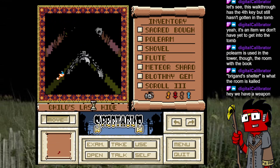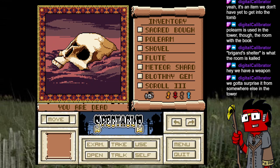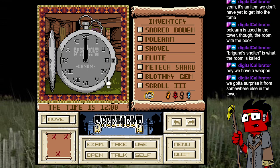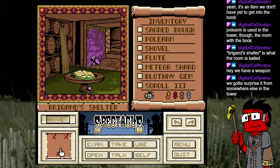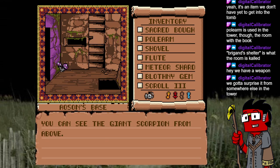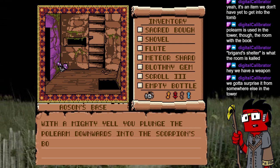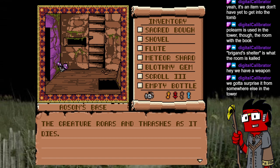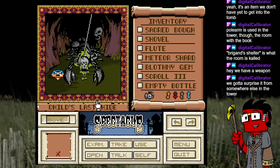You think we can lure it to sleep with a flute? It is 12 midnight. We gotta surprise it from somewhere else in the tower. Oh yeah — thing above! Right into a room with a bunch of skulls, you can see the giant scorpion from above. Oh hey, we figured it out! With a mighty yell you plunge the polearm downwards into the scorpion's body — the creature roars and thrashes as it dies. That's amazing, actually.